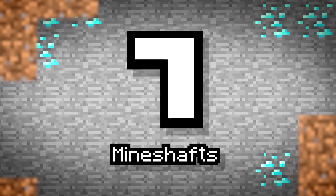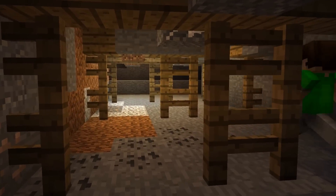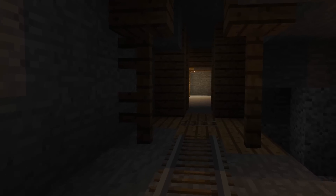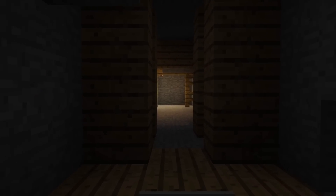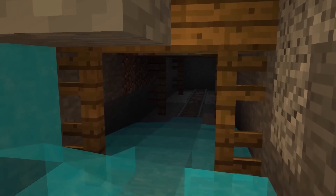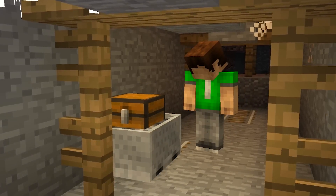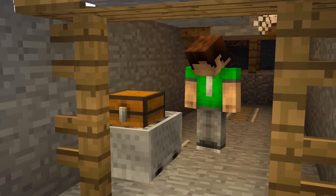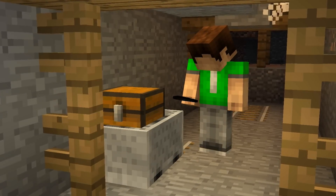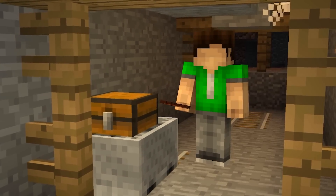Number 7: Mineshafts — the maze that doesn't need building. Mineshafts are a mess of tunnels crisscrossing and going up and down, and combined with cave generation they can create really absurd structures. But one thing that always remains true are the chest minecarts. Appearing on the tracks or just to the side, these chests are a great source for coal and saddles — but most importantly, they have a 10% chance to spawn a diamond.